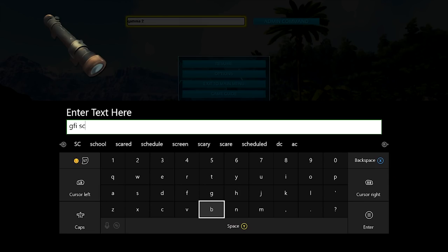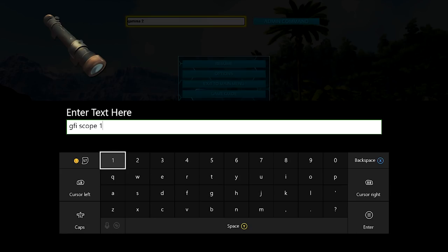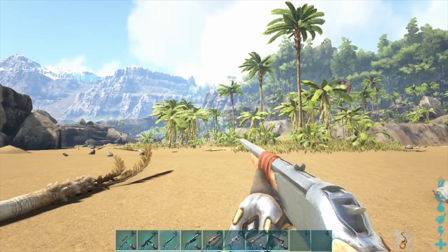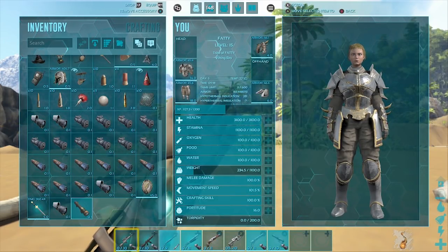Moving right along into the scope, we're going to type in GFI space scope space 1 space 100 space 0. Now this scope will only work on the simple pistol. Let's go ahead and issue that admin command — the scope attachment was added, and we can see it inside our inventory down there.